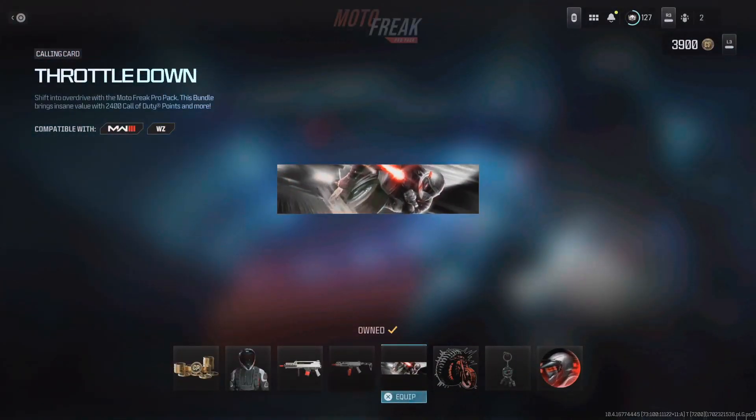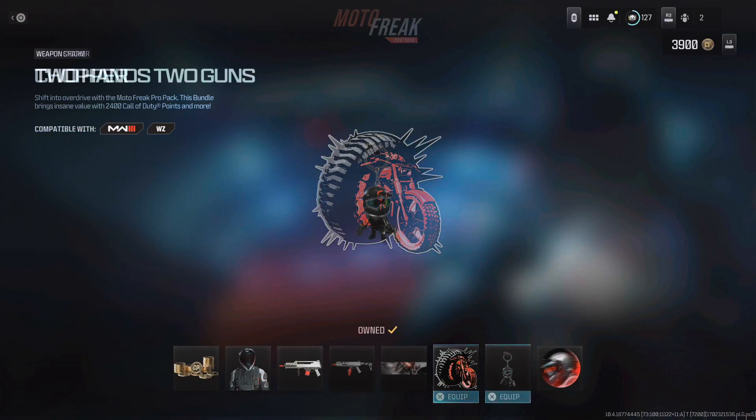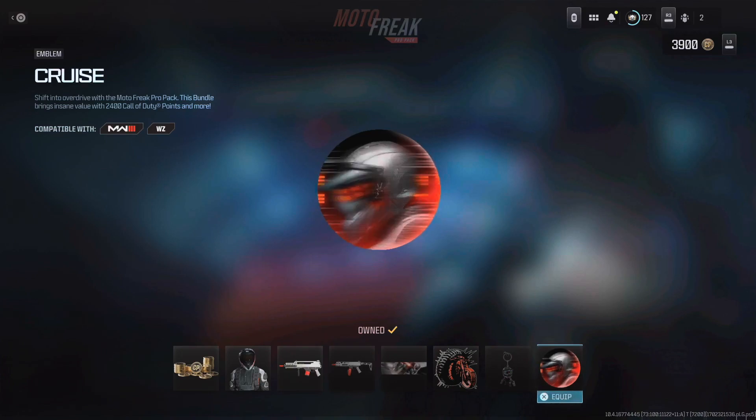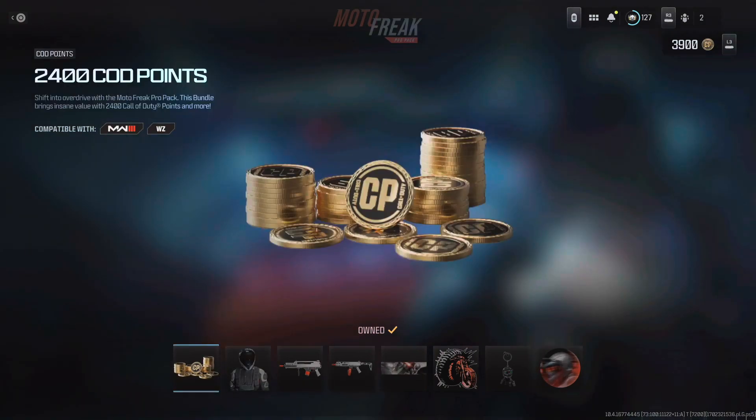We also got a calling card called Throttle Down, a weapon sticker called Chopper, a weapon charm called Two Hands Two Guns, and an emblem called Cruise. Like I said, it's not bad for $20 — it is a pro pack, so you do get the 2,400 card points. Get two for one.